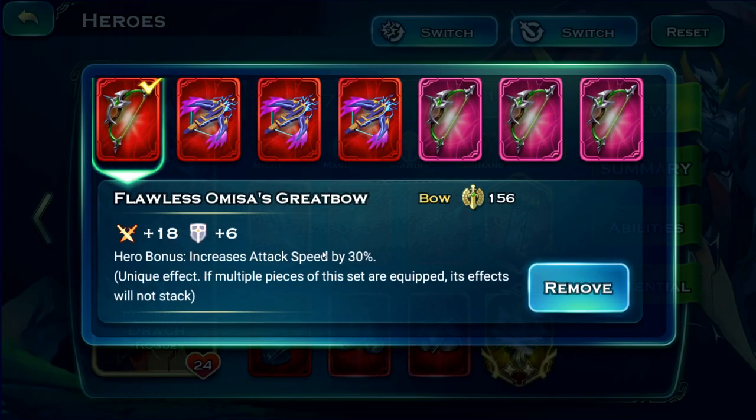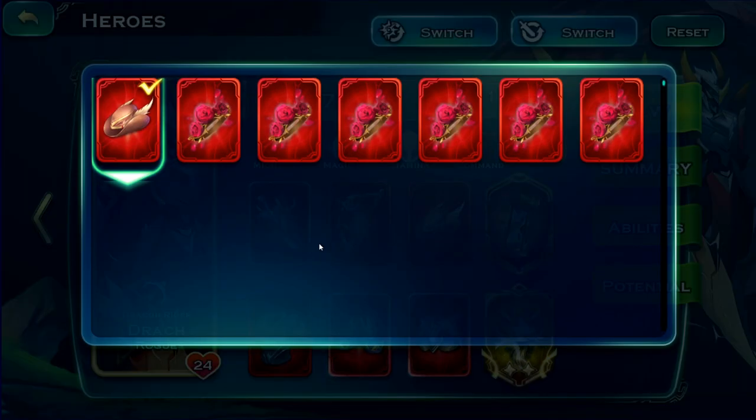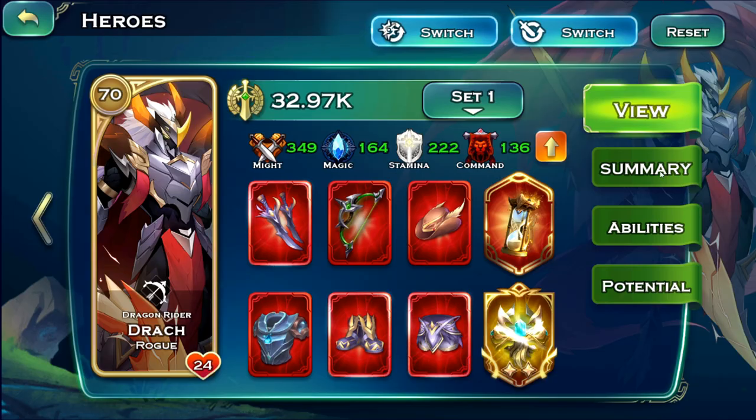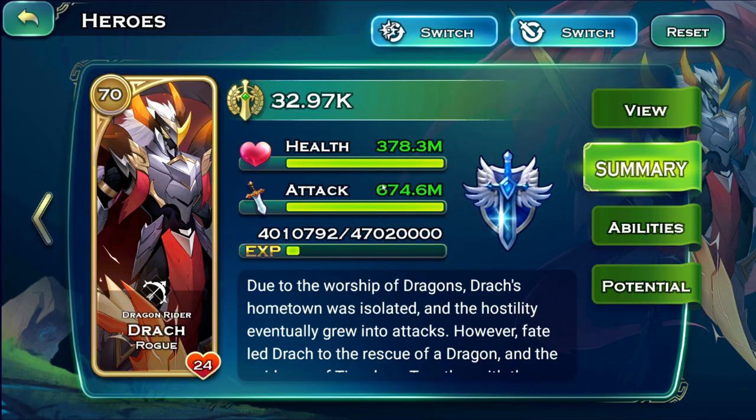Aside from that, I use a 30% attack speed bow and a helmet that grants him a shield every 12 seconds that can stack. When the shield persists, it increases his physical damage — so the more HP he has, the more shield he gets, and the more likely it stays, making him do more damage.